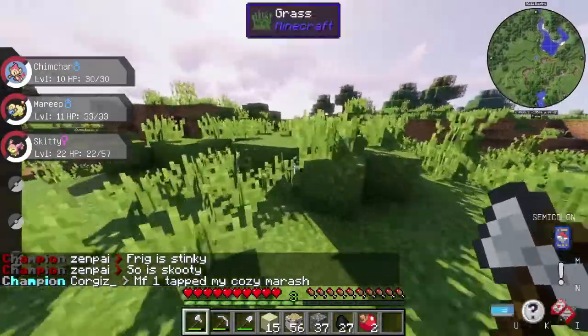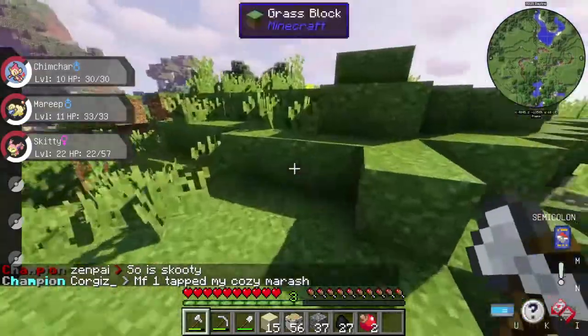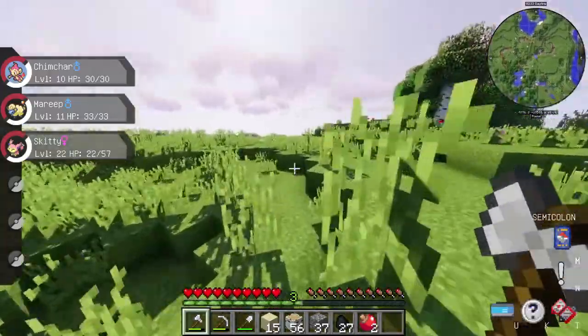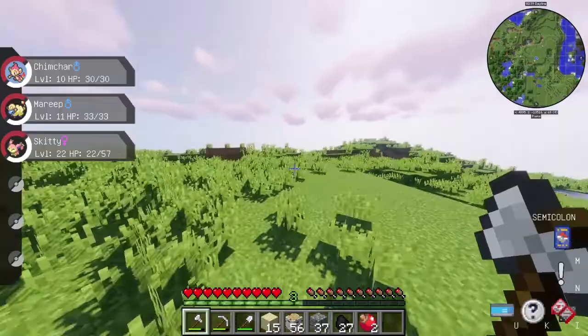Roofed forest — you're gonna mark that green. I need to go back to spawn and heal. I might random TP again, unless — I mean, I have a pretty flat area if we want to build our house. Just flat plains if we want to live in plains again.